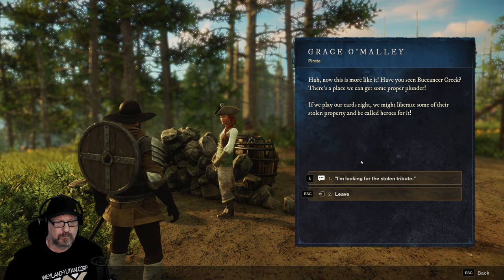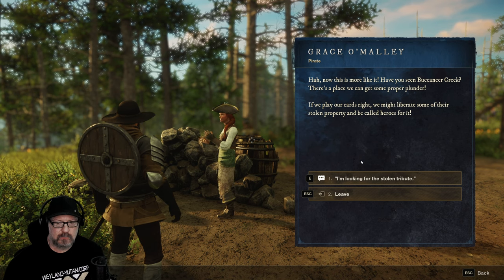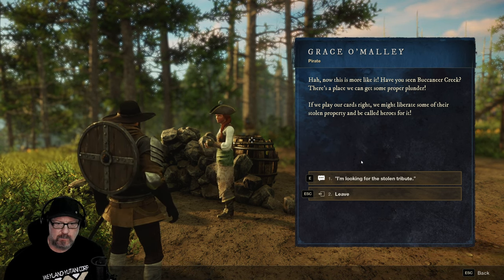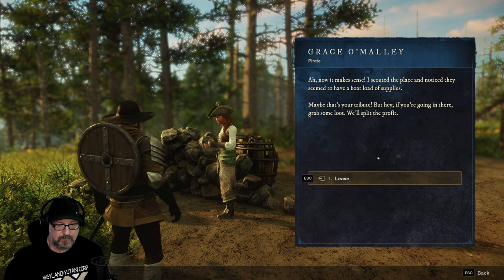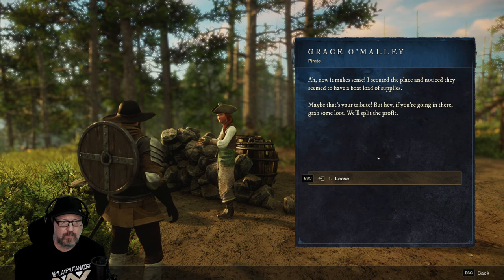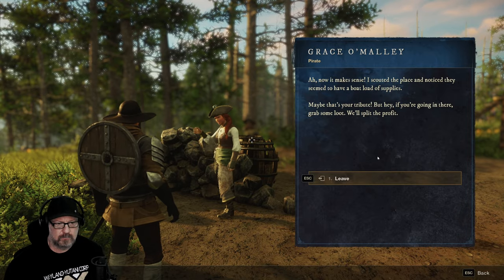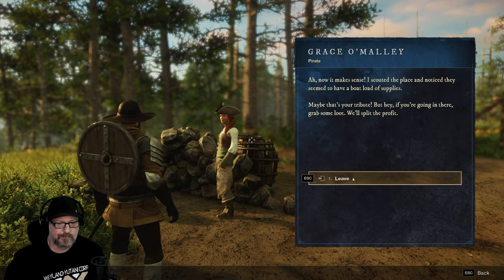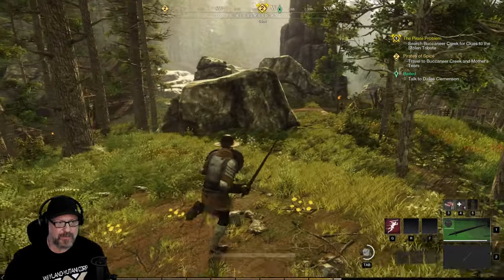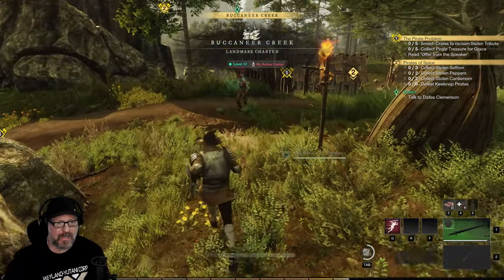Now this is more like it! Have you seen Buccaneer Creek? There's a place we can get some proper plunder. If we play our cards right, we might liberate some of their stolen property and be called heroes for it. I'm looking for the stolen tribute. I scouted the place — they seem to have a boatload of supplies. Maybe that's your tribute. But if you're going in there, grab some loot — we'll split the profits. She's all about splitting the profit but not actually working for it.